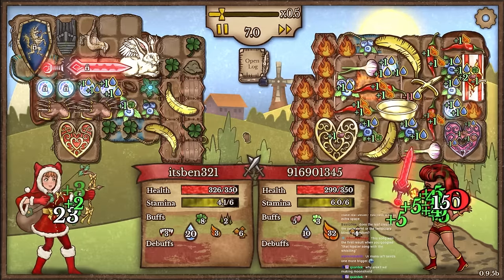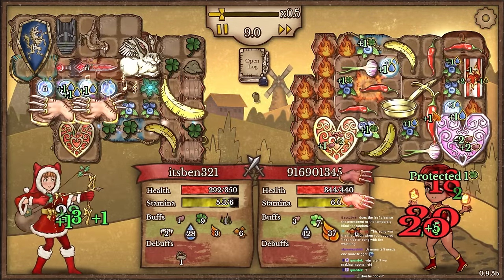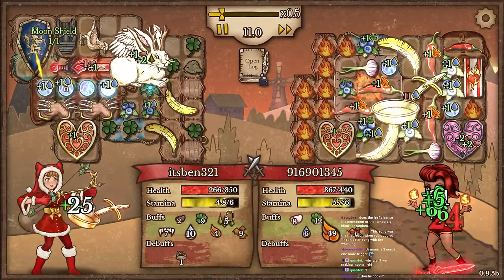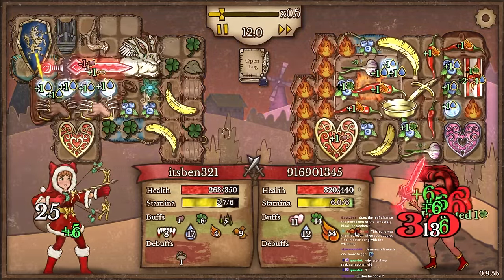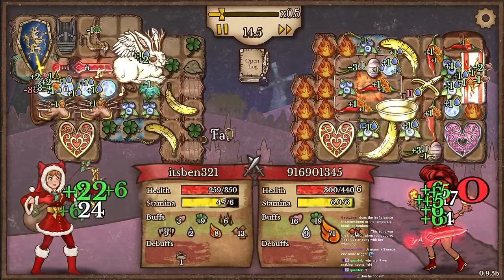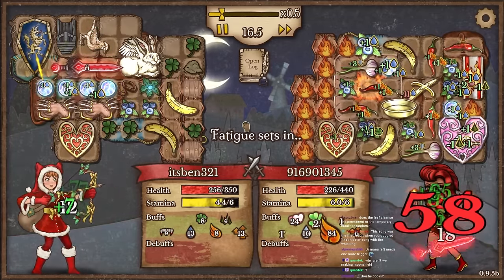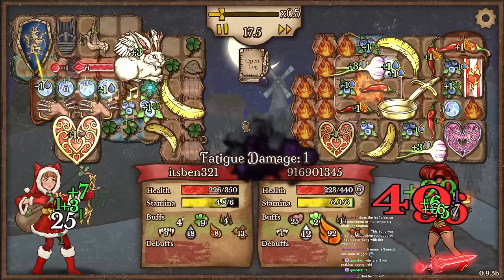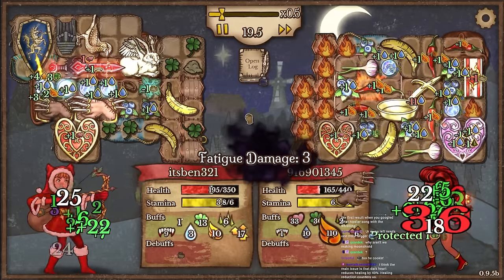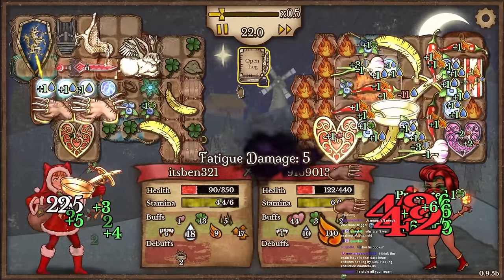Why aren't we making Moonshield? I should probably make Moonshield. I have three mana orbs — I'll make one Moonshield. Do we beat this? We need gems, capital discomfort. With capital discomfort we can beat this, and purple gems maybe. I think their scaling is just better than mine — they also steal buffs with Horde of Darkness and remove buffs with Burning Banner, so this counters me really hard.